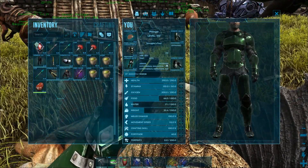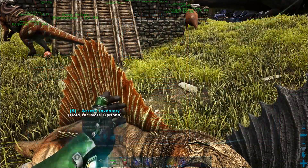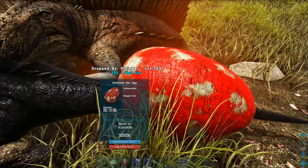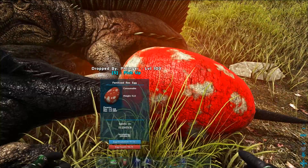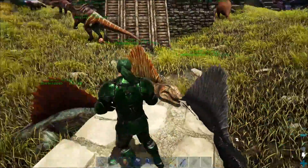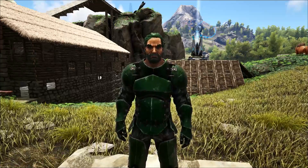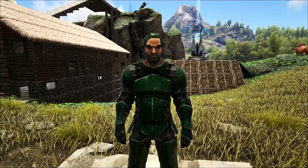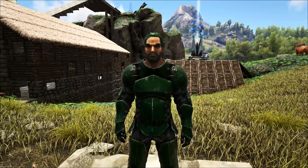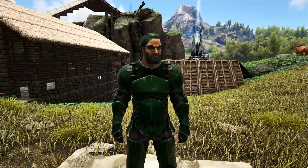Now I've got them set up, let's drop a Rex egg right here. With this group in the middle, we've got 815 hypothermal insulation and 828 hyperthermal — it's all cumulative and works out great. It's freely incubating right there on the ground. This is easily one of the better ways to hatch dinos without having to build all the extra stuff, grab polymer or metal, or set up air conditioners. You can just move these guys to any spot — for breeding Rexes for boss fights, overseer fights, on Ragnarok, the Island, or the Center.